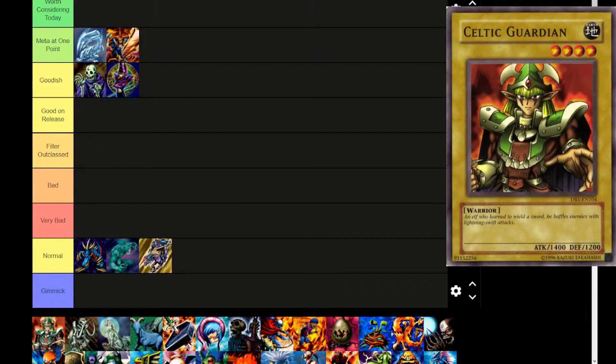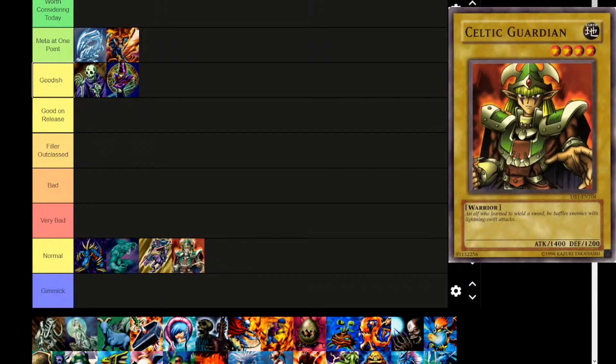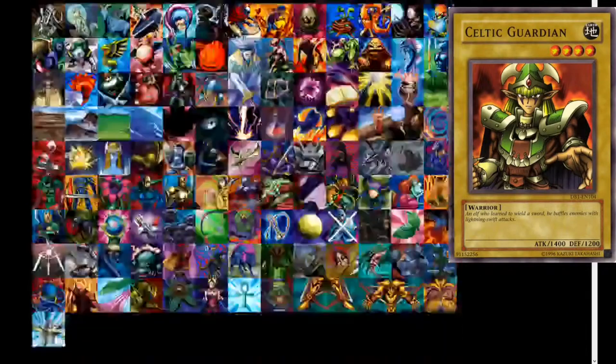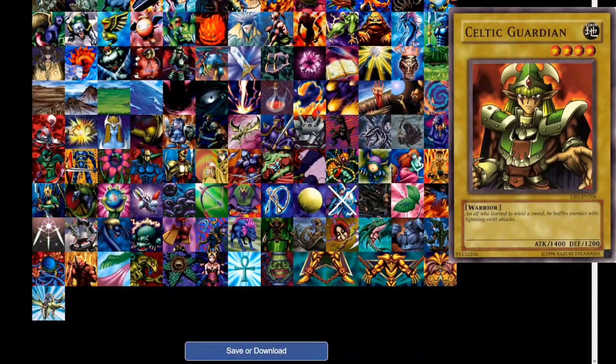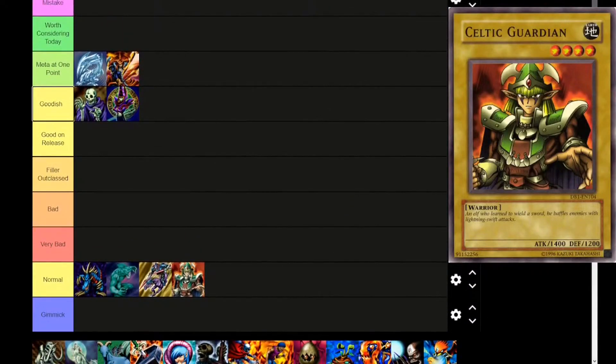Next up is Celtic Guardian — Earth attribute, level 4, warrior. 'An elf who learned to wield a sword. He baffles enemies with lightning-swift attacks.' 1400 attack, 1200 defense. Straight to normal tier. It's a little crazy because if we take a peek, there are some really strong cards in this set, and then like half the set is normal monsters. That applies to quite a few different sets.